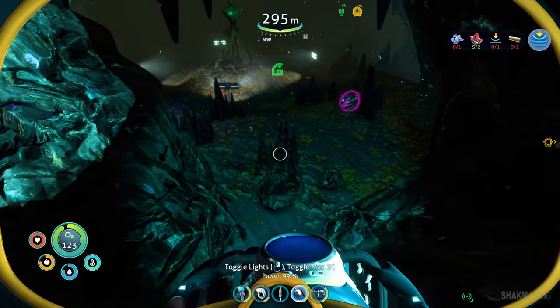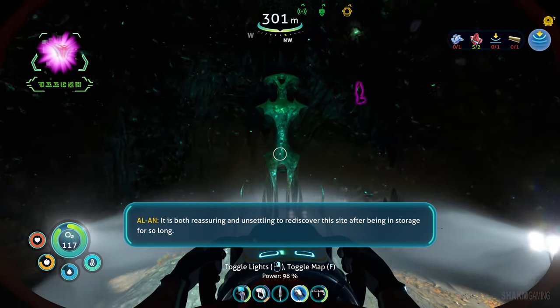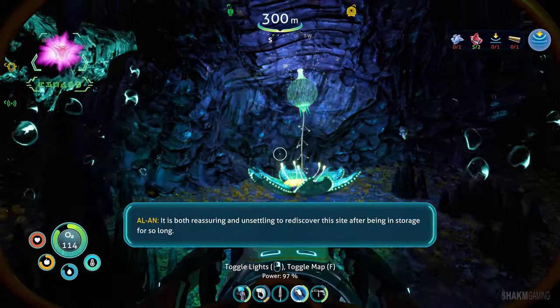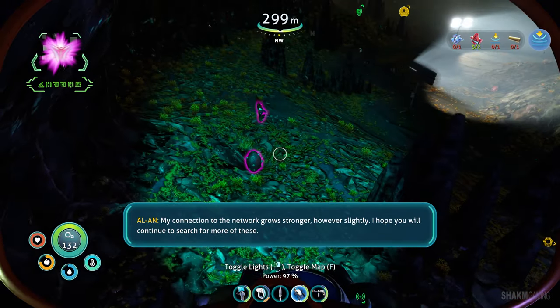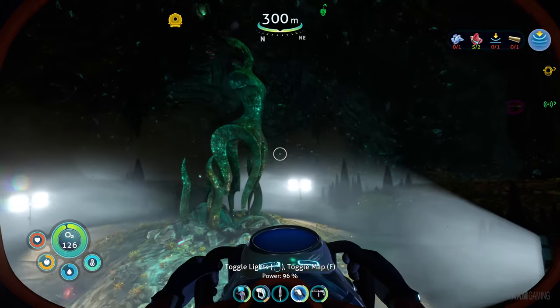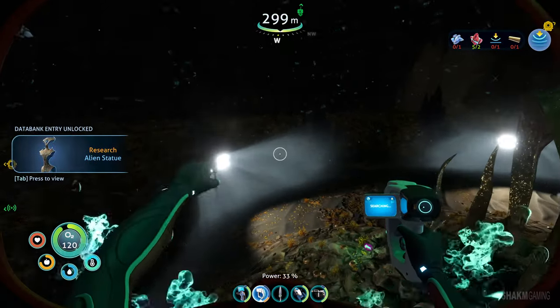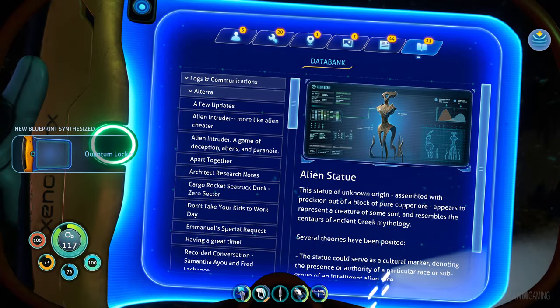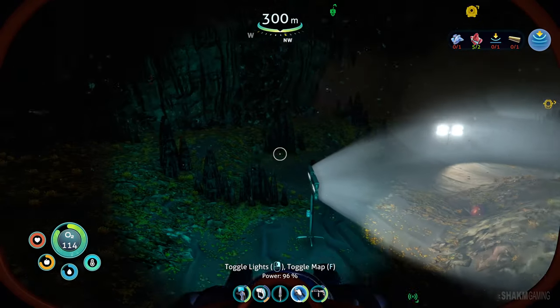Oh yes, hello. One alien artifact. Who wants some? The network grows stronger, however slightly. I hope you will continue to search for more of these. Of course I will. Let's scan this. Alien statue. Okay, cool. New technology acquired. And a quantum locker. Cool. You can pause and read something about centers and Greek mythology. I'm guessing that is the form that the architect takes.